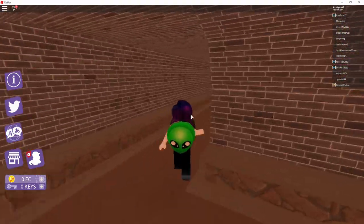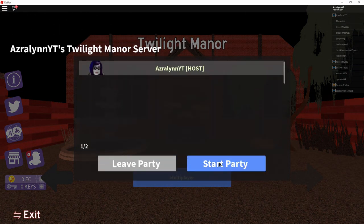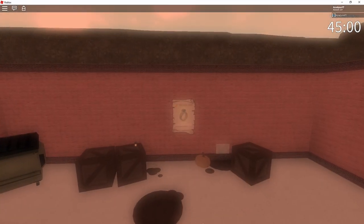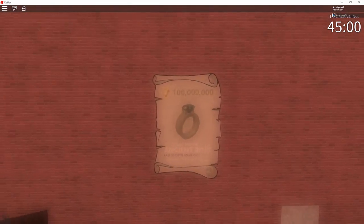Hey guys, Azraelan here with a quick guide on how to get the Niffler Companion and the Imaginary Companion in the new Roblox Hollow's Eve event. Both of these items are from the Escape Room game, and we're going to start off with completing the Twilight Manor which unlocks the Imaginary Companion.